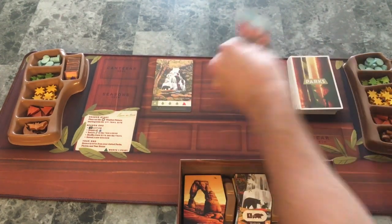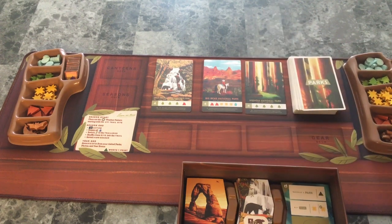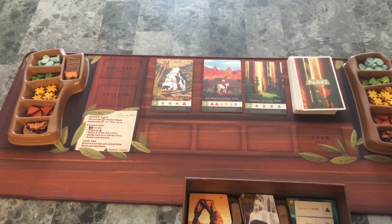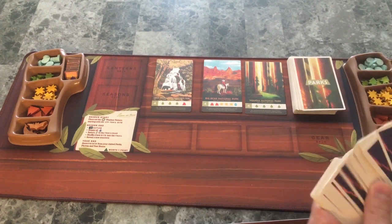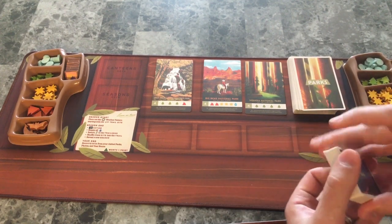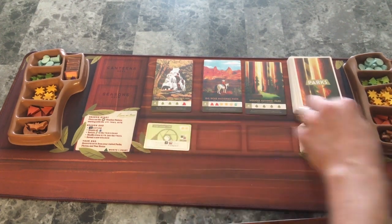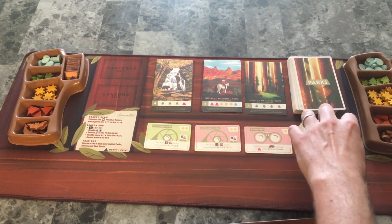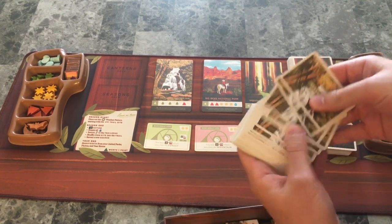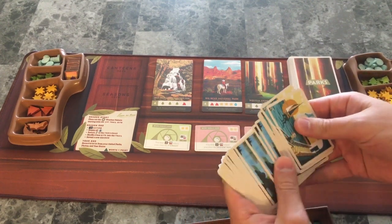The park cards will be shuffled and you're going to flip out three of those cards. Next, you're going to put the gear cards out. Make sure they're not mixed with anything else. These have already been shuffled, but you'd shuffle those and put one out of each randomly.